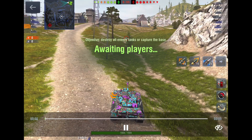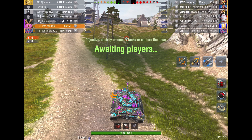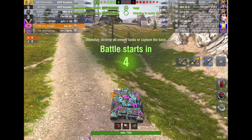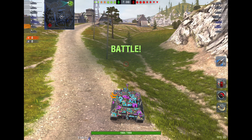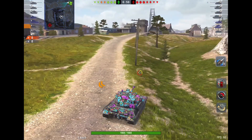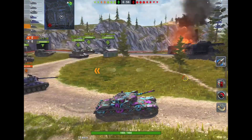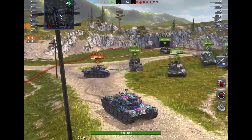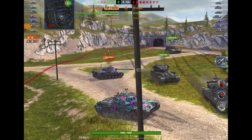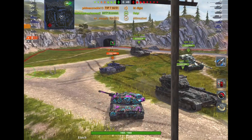We're on Ghost Factory. Normally I would head off to the top right-hand corner here. However, I'm with a platoon buddy and he's in a fast tank as well. They've got two mediums as well so we're even there, but I had a thought in this game — and my buddy had the same idea — and that was to flank. Now flanking is dangerous, but it can also be very successful.